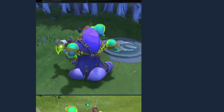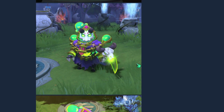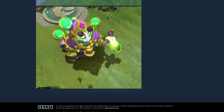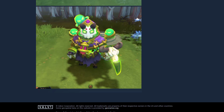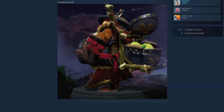Next up we have Pugna — this set is really adorable. If I play against this hero with this set, I'm just gonna feed, it's too cute. Like, how do you kill this hero? You just want to look at it, it's like a courier or something.